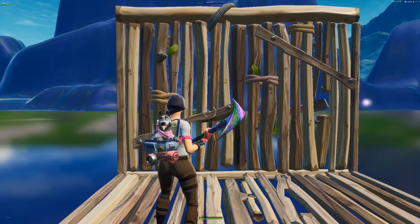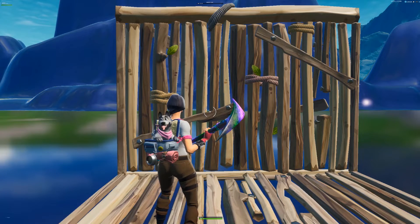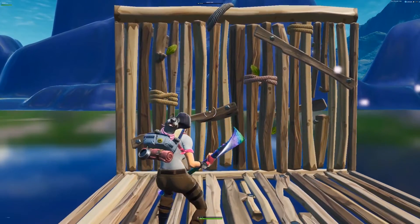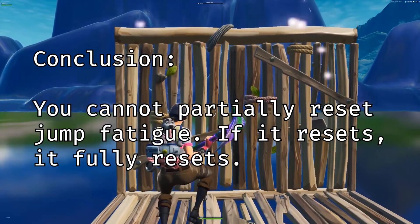Conclusion: jump fatigue resets about one second after you initially begin jumping. Up until this point I had tested jump fatigue from a clean slate each test. To verify that my timing holds true even after coming out of previous jumps, I updated my macro to repeat when held. If jump fatigue still reset the same way even after going straight into a new set of jumps with no extra wait time, it would be reasonable to assume that resetting gives you a clean slate each time and is all-or-nothing. I tested this in-game, and yep — after each reset the timing was independent. Conclusion: you cannot partially reset jump fatigue; if it resets, it fully resets.